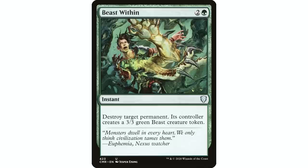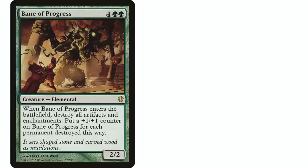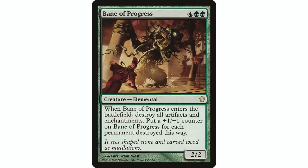Let's talk about removal — something Simic does really really well. If I'm playing a green deck, no matter the color combination, I'm playing Beast Within. I think it's probably the best removal spell in the entire format. I love versatility in my removal spells, and Beast Within is going to hit any permanent. There's always going to be that situation where your opponent has a really powerful enchantment or a really powerful land taking over the game, and Beast Within can hit all of them.